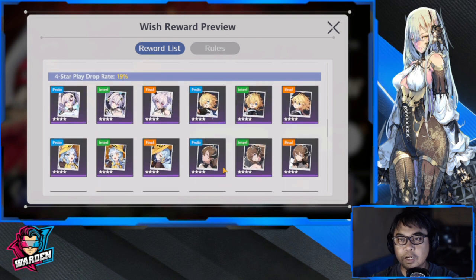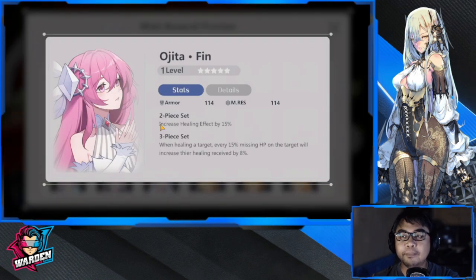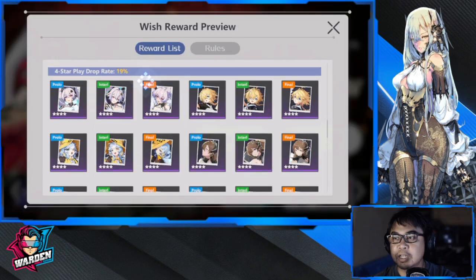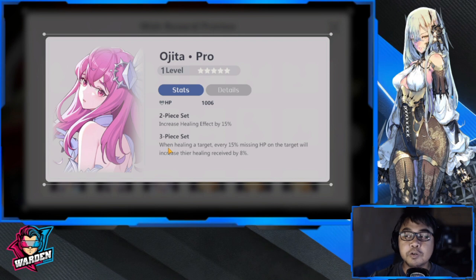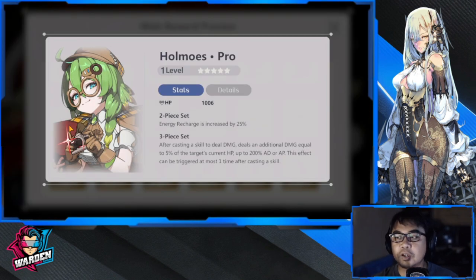Moving up to five-star plays: if you're building her towards healing, I would suggest Ohita. I would not suggest Lobelia — that one is only 10% healing and you need a bigger percentage. Ohita gives 15% healing, and when healing a target, every 15% of the target's missing HP increases their healing received by 8%. So if you prefer the healing build, Ohita is a must. For energy recharge focus, Whole Moes is another five-star play to consider.